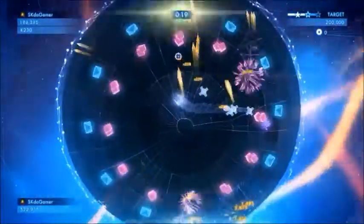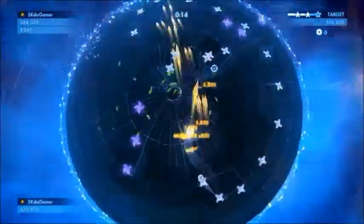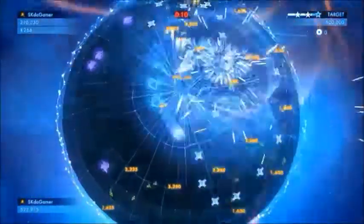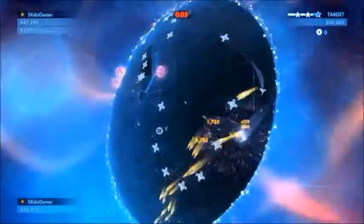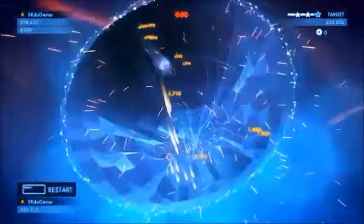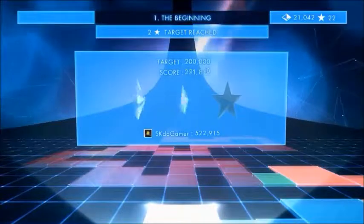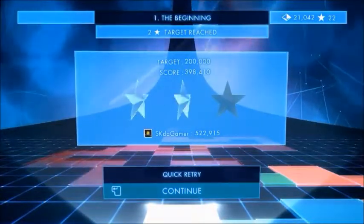So now I'm going to press Q and use a super. So this super — the attack drone following me which is also helping me attack — it was dropping a bunch of mines so that when enemies run over them, they die. I didn't get my 522,000 unfortunately, but I got a score that I'm happy with to put on here.